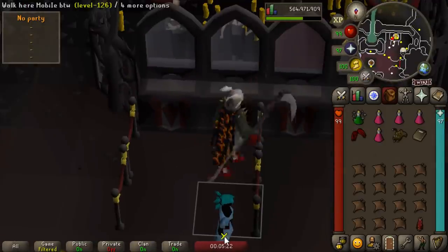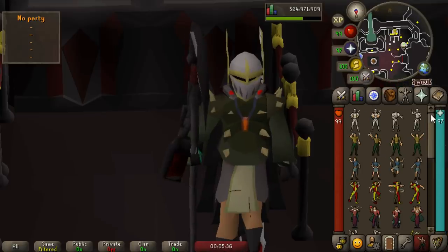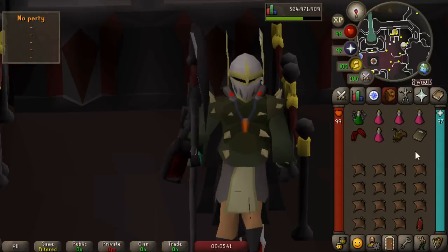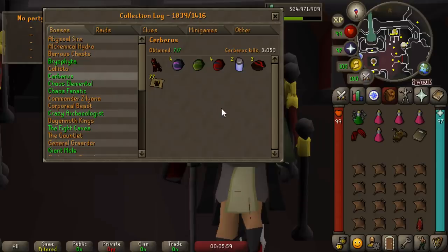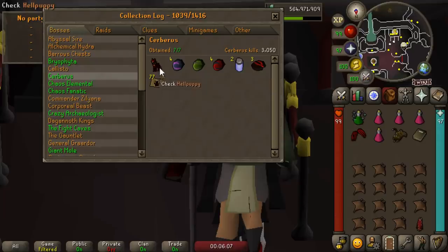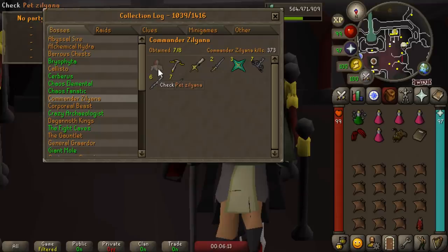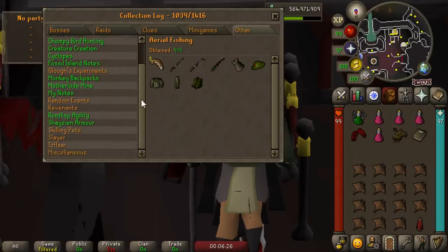We are going to be continuing our Sarachnus grind for a couple of reasons. First, we're going for the pet. Second, we're only five elite clue scrolls away from reaching 200 and unlocking our final unique clue reward from reaching certain milestones. Also, I wanted to highlight this update to the Collection Log plugin — all sections you have fully completed now have green text. It's such a small thing but it looks gorgeous and is honestly motivating me to go for pets I wasn't going to, like Zulandra at 1 in 5,000. It's a nice way to show off what sections you've completed.